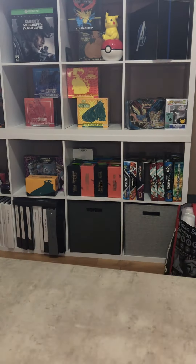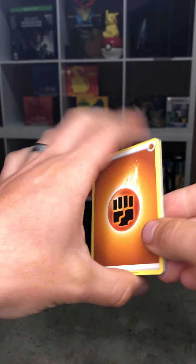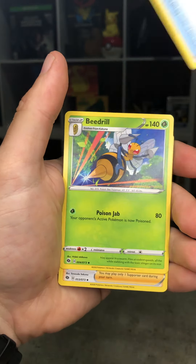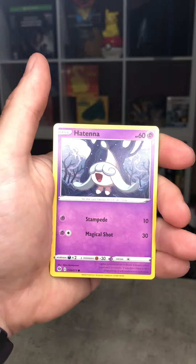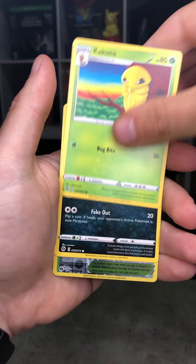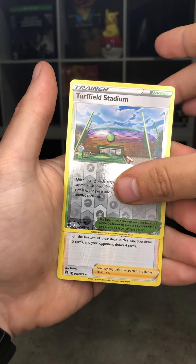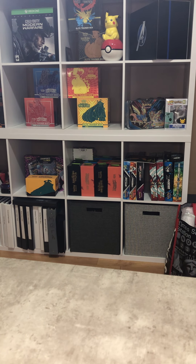These packs are also letting me down with the packaging — usually they're too difficult for me to rip, today they're falling apart at the seams. Unacceptable. We got Phoebe, Bea, Hop throwing a Poké Ball in her face, Inkay, Hatenna, Krabby, Kakuna, Perleon, Turfield Stadium is our reverse, and Marnie is our final holographic.